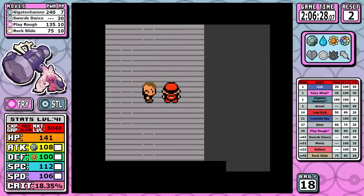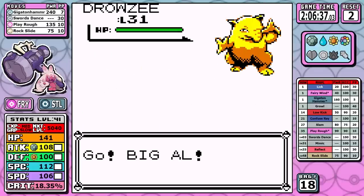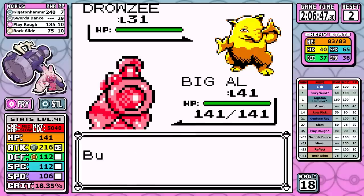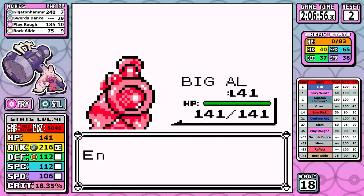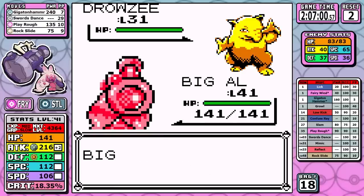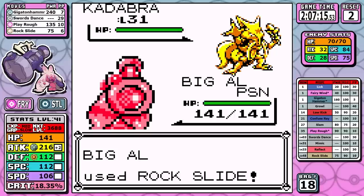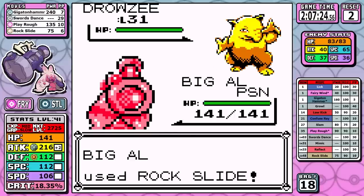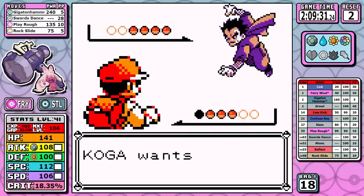Let's go down to Fuchsia for Koga. On the first Juggler in Koga's gym, notice how Poison Gas still poisons me despite being immune to Poison. I honestly can't explain this on a technical level, but if I had to guess it's because Poison Gas doesn't actually do damage — it just adds Poison status as an effect — and the code isn't wired to see it as a Poison move, so it bypasses immunity. But that's just speculation. I purposely didn't buy Antidotes because I thought Steel was immune to Poison, and there's zero chance I'm using a Full Restore, so we'll be poisoned for this next fight.